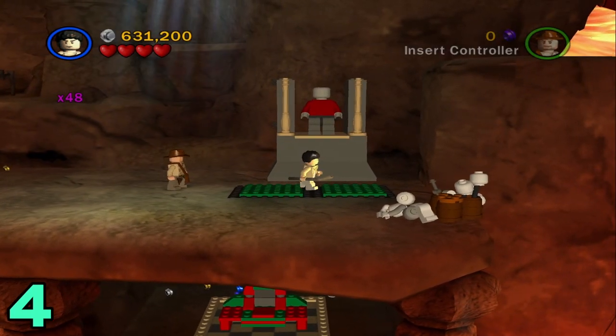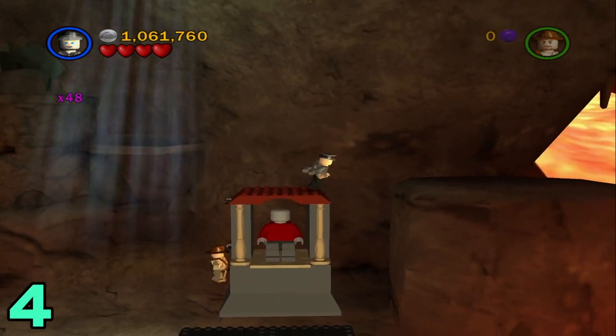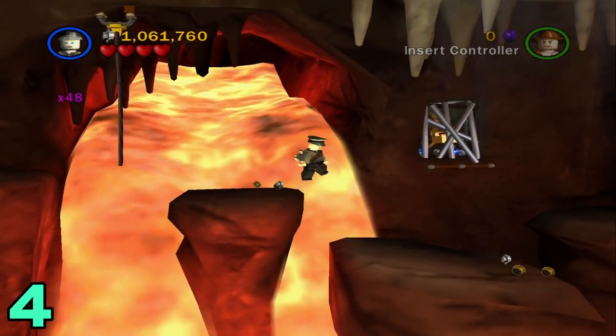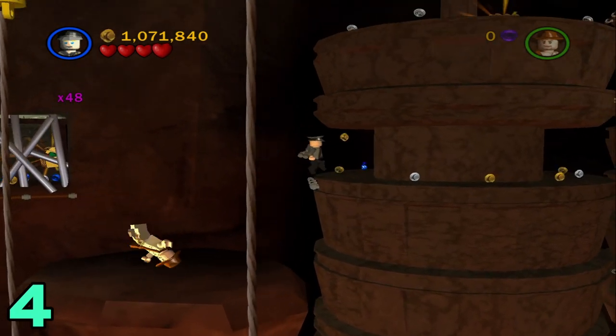Next you need to build this up, so do that. Once it's built up, hop on top and jump across the gap. Keep heading forward until you get to these rotating things right here, then hop on top of there.